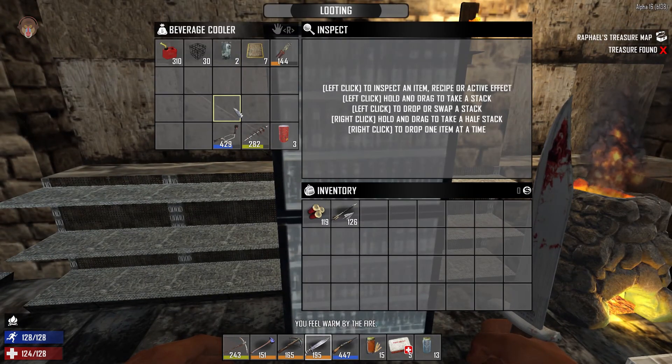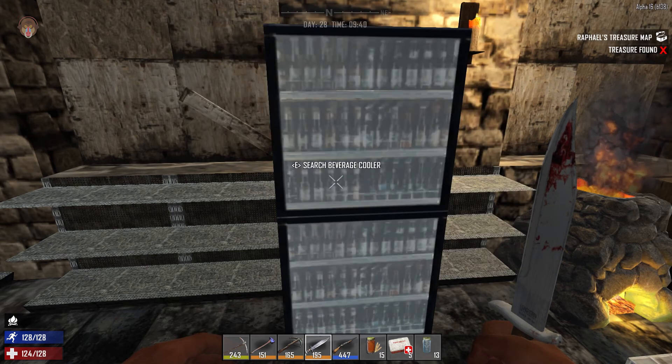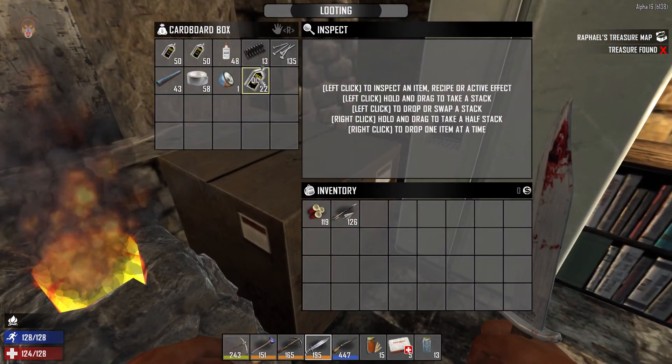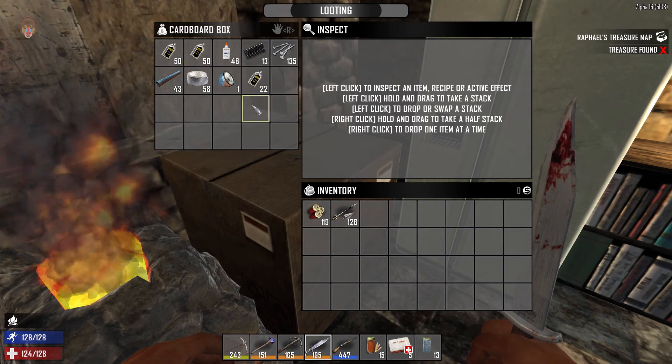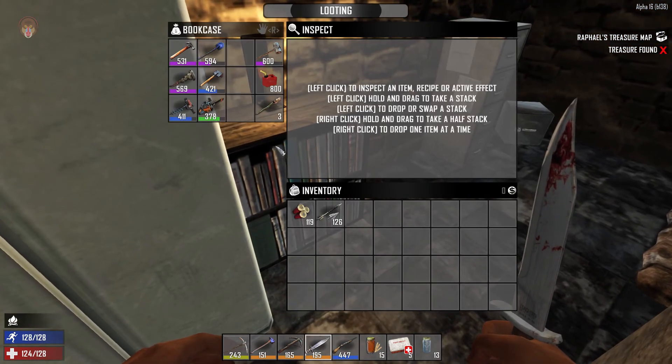We have some metal doors, rebar frames, extra components over here, and completed crafting items. In the fridge I still need to cook a couple things, but we have blueberry pie, meat stew, grilled meat, and lots of honey. In here are books, a chainsaw, and an auger.